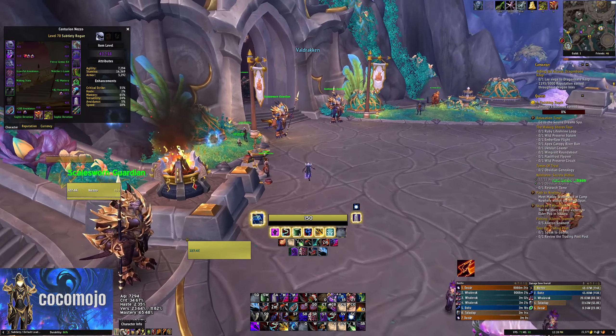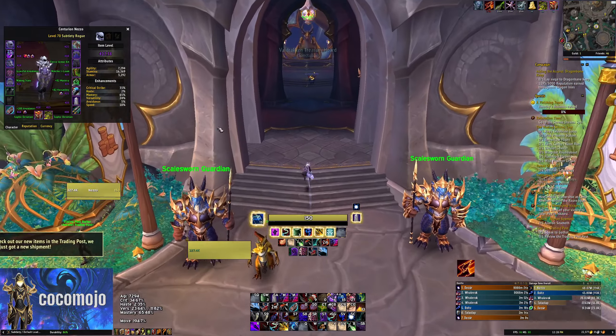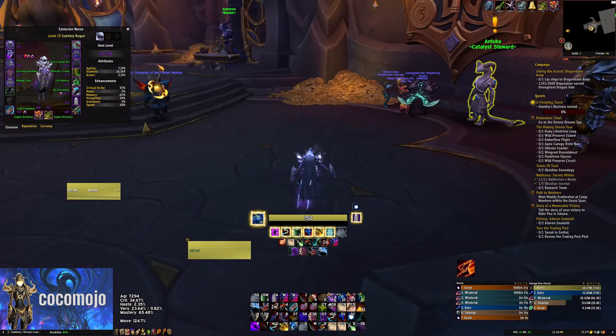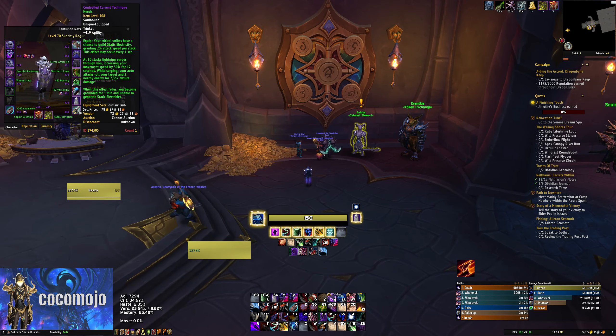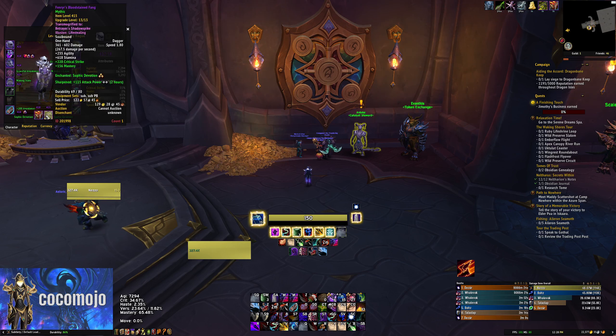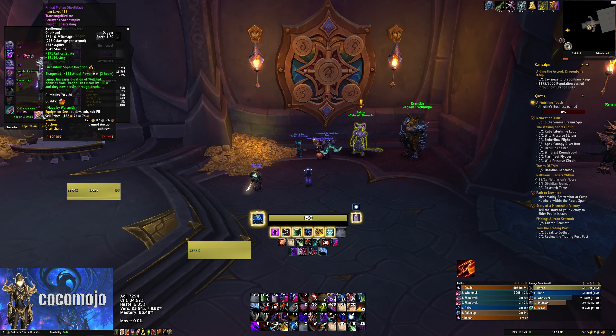On the Rogue, we were kind of maxed out — we can basically just get some small item level upgrades here and there. Wouldn't mind a trinket. I would love a better main hand — a 421 weapon. Like, this as a 421 would be amazing. That's probably the best thing that I could possibly get.